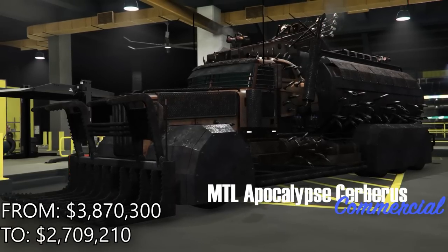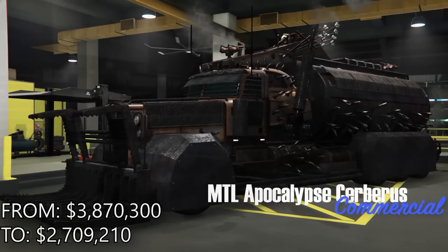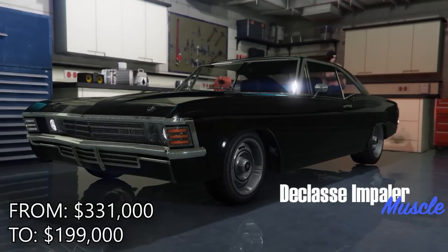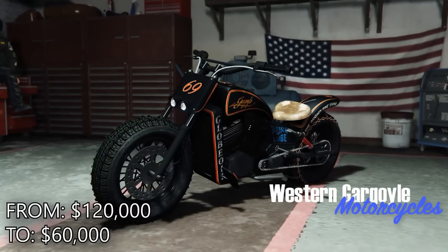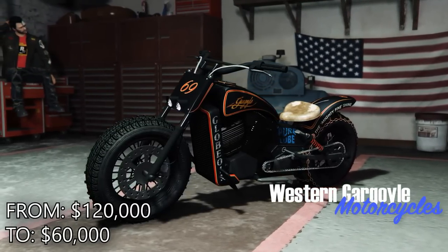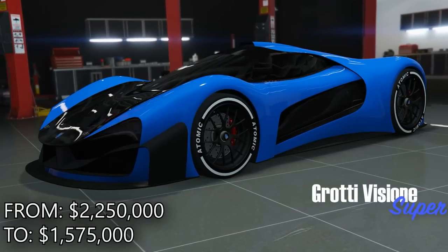For discounts this week, there is a discount on Imani tech as well as Arena War clothing. And for vehicles: the Cerberus, Impaler, Gargoyle, Vision, Penetrator, Raiden, Eye Wagon, Weevil, Lurcher, Pigali, Blade, and the Sanctus.